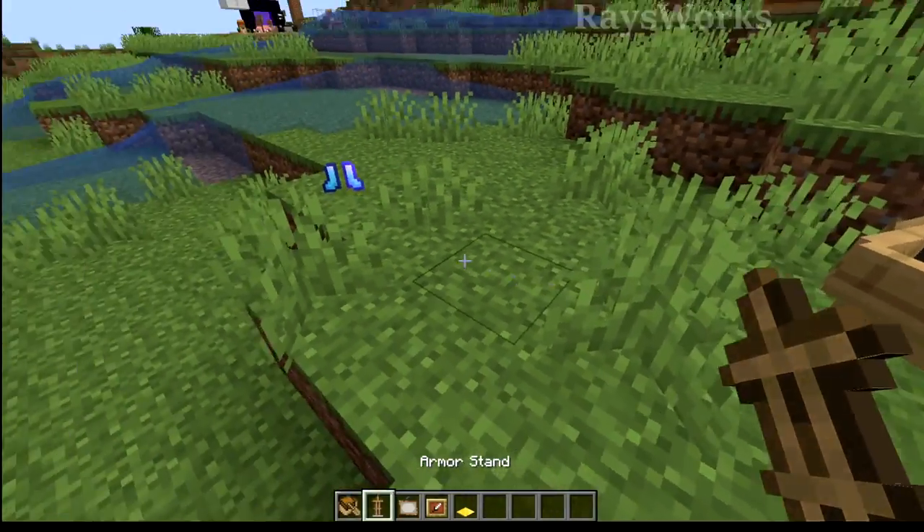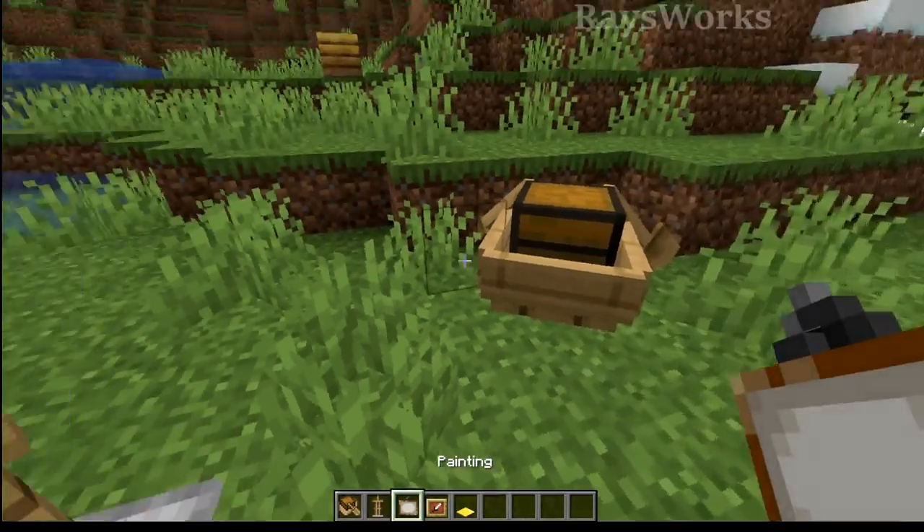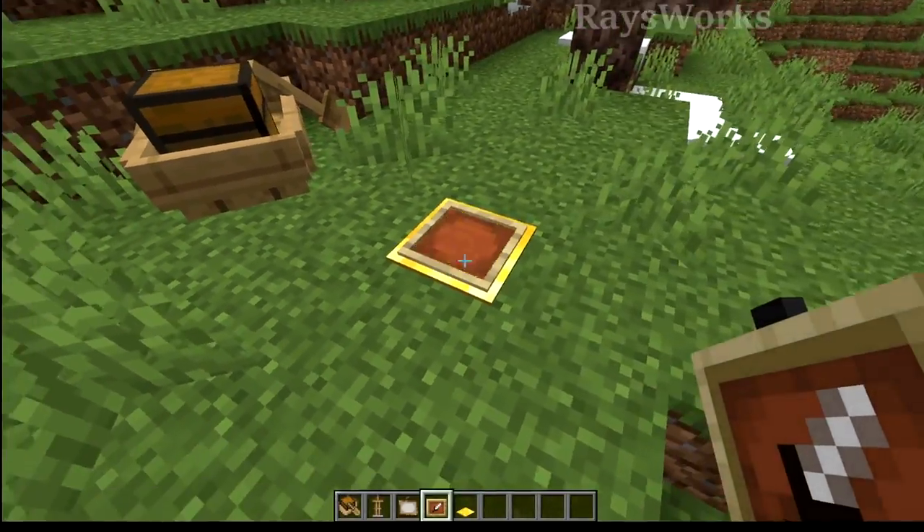There are also other easy entities to carry around, like boats and minecarts, armor stands, paintings, and even item frames, which can interact with stuff.